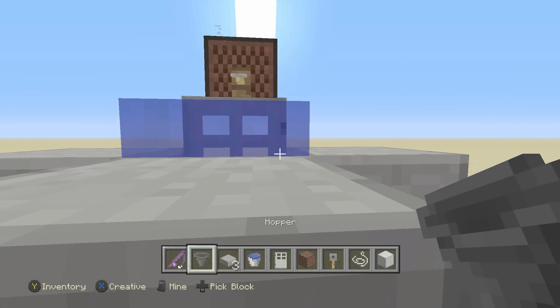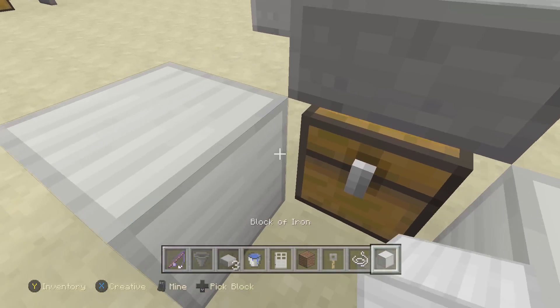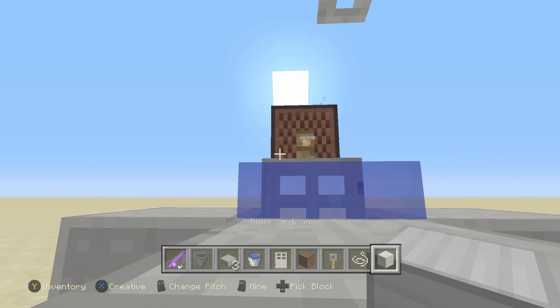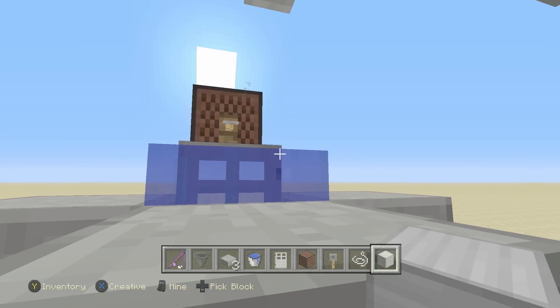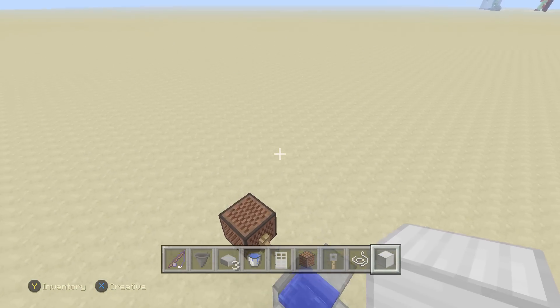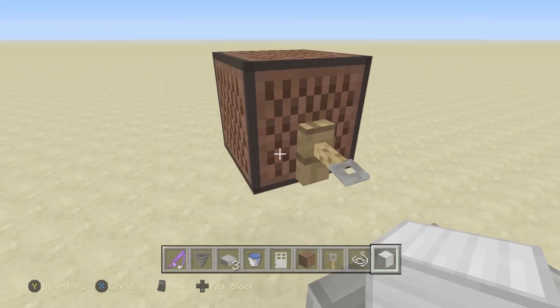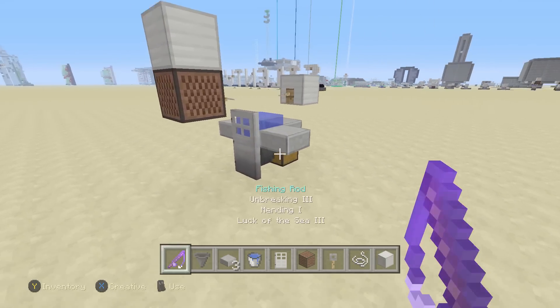If your iron door hinge is not on the right side — if it's on the left side — then all you would do is put a block right there, stand in this corner, and then aim at the fourth line of pixels. Pretty much just the opposite aim of that side. That is very, very simple to build, very easy. And also, if you want it to be silent, all you need to do is put a block or something above it. And that is really all there is to it.